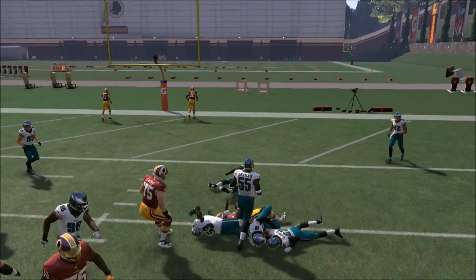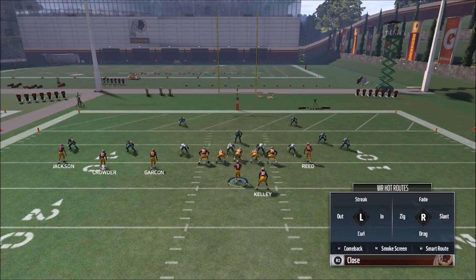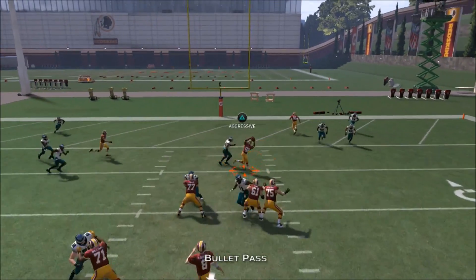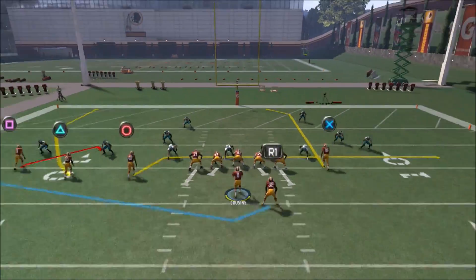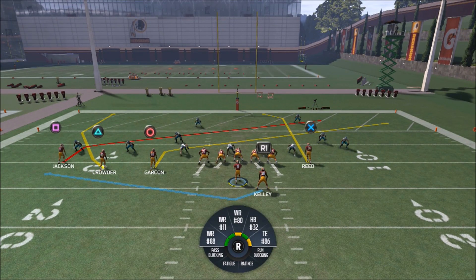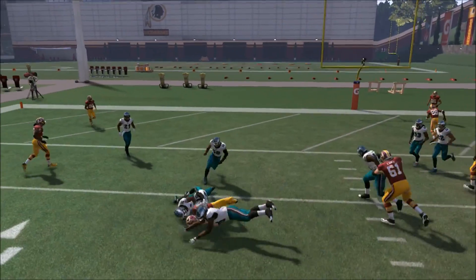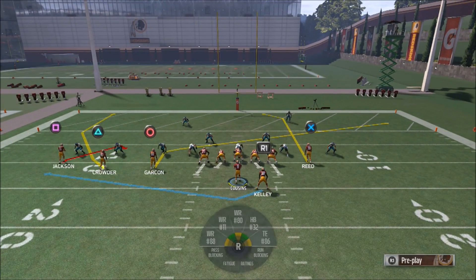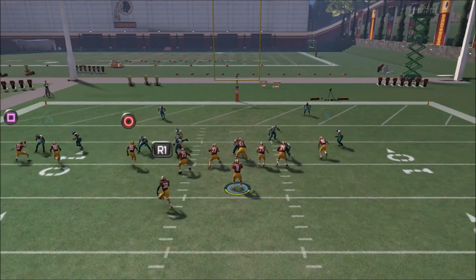You've also got this route right here which is good because you want something to check down to if your opponent starts picking up on your tendency. If you do this a couple of times in the red zone, he's going to try to take away Jackson. I like having the depth of a route like this. You have to take into consideration that the backside slant by Garçon is a little shallower than the backside by Jackson, so you can get away with that when you're about five or six yards out. It's really good against two-point conversion situations.